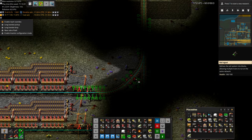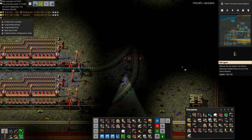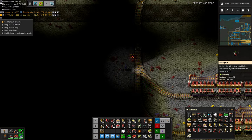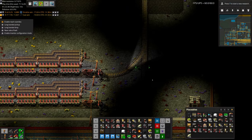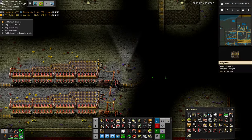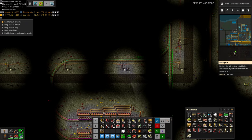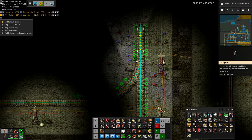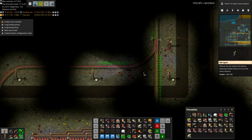So we can do some simple rail signals here. Put a signal here which blocks the trains off from coming into the station. We have signals here to make the stations their own section, and now you see how the rest of the network is unconnected to that. You can just look at the colors to make sure that this makes sense.